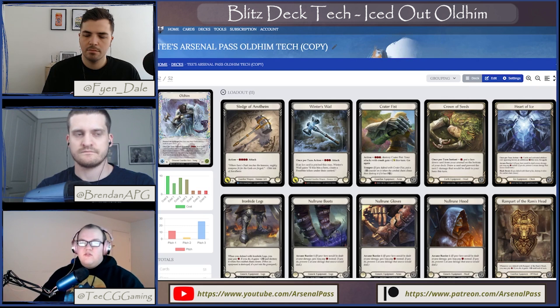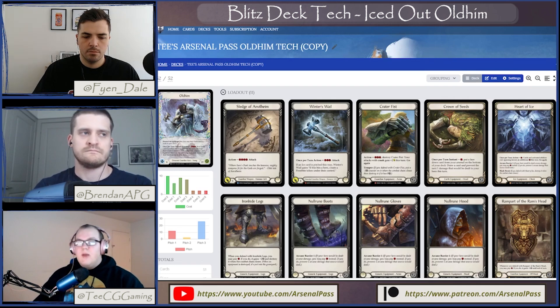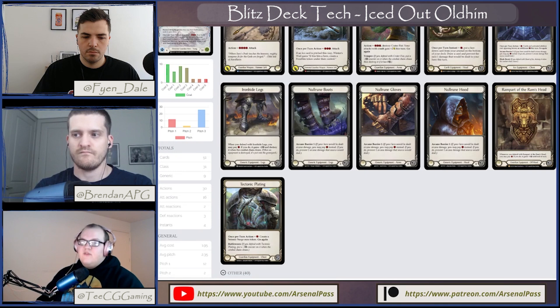The Null Rune is more geared towards a full loadout for Kano, which in my opinion is one of the hardest matchups with this deck, but you play enough blues to get through that. Other than that, your equipment is just about blocking damage in different ways. Crater Fist and Tech Plating do really efficient blocks. Crown of Seeds can block damage while being mana efficient — if you're using things like Iron Hide Legs or Rampart, you get to make use of that extra mana if you aren't using it to block arcane, and Crown of Seeds can block arcane on its own too.